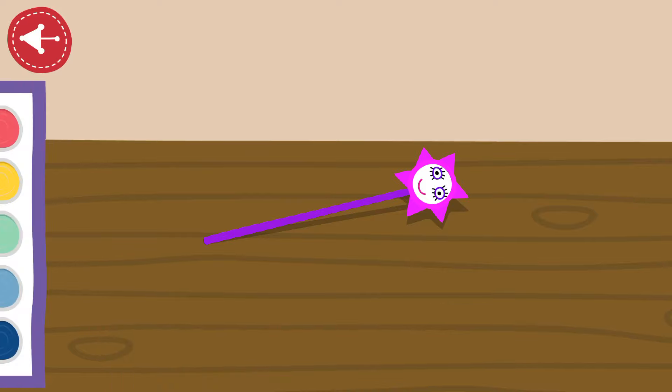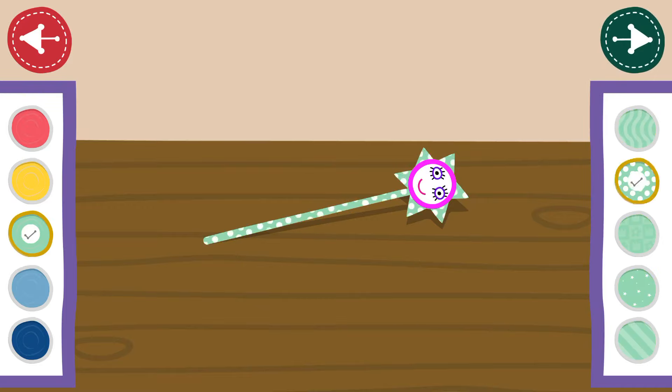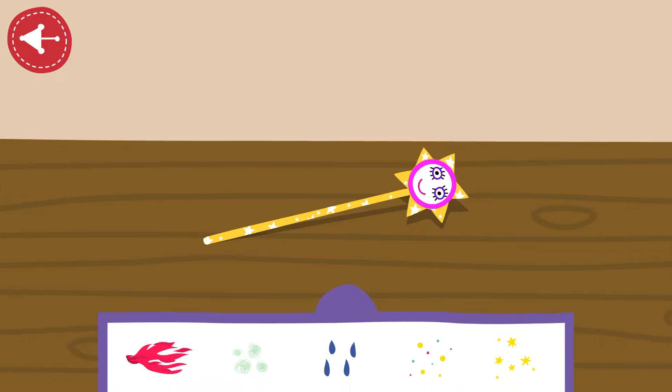Choose a colour on the left and a pattern on the right! Then tap the forward arrow! Pick the magic sparkles for your wand! Then tap the forward arrow!